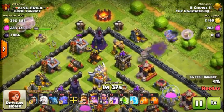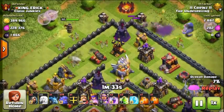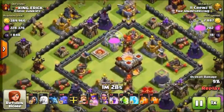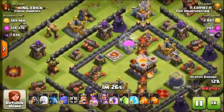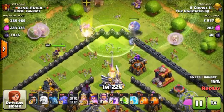Here I start my Bowlers on this side just for a basic funnel, kind of open up that top side and drop my troops down. The whole thing is you want to take out the Eagle Artillery first, move your troops in there, easy freeze on those Infernos. Easy funnel right there — nice base setup.